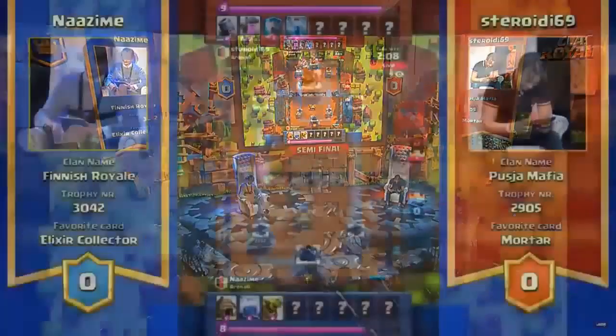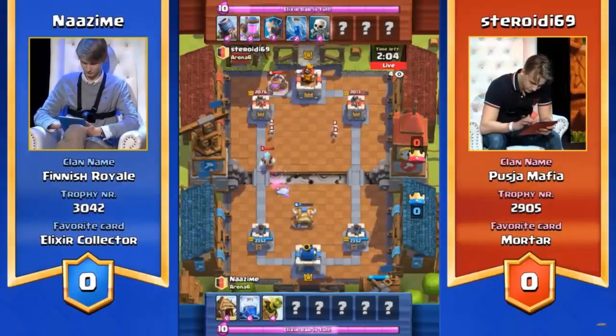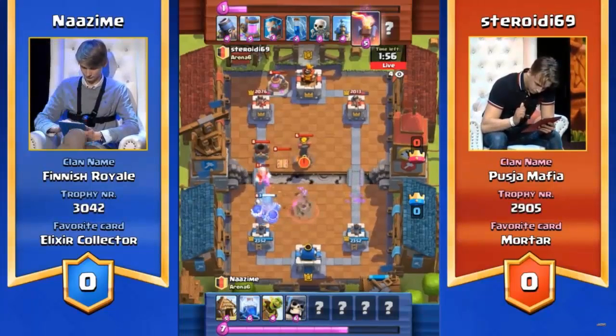He has the lightning ready to go, so he waits for the goblin barrels to appear and then goes straight in. Fantastic play right there as well. You see the skeletons are going to split up — not to wait, but to misdirect fire themselves. They do die in one hit to the towers, but again, Nazeem's got this defence going up against this mortar.